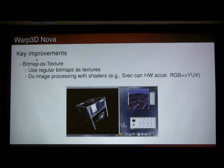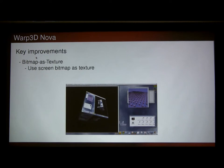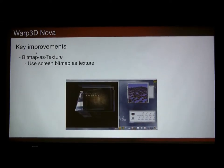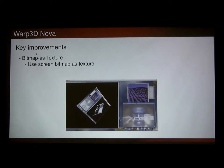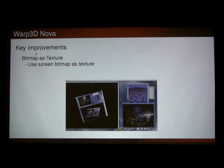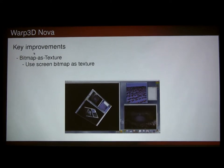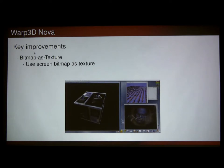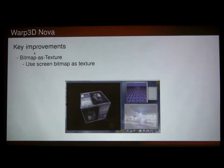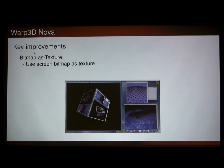The next big one is Bitmap as Texture, which allows you to do image processing and things like using the screen to render stuff in 3D. I didn't think much of this demo when I wrote it — I just needed something to demonstrate Bitmap as Texture. I took my Texture Cube and wrapped the screen around it. It wasn't until other people said 'hey, this is really cool' that I realized it was. For me, I knew I could do it and it didn't take me that long — whatever.